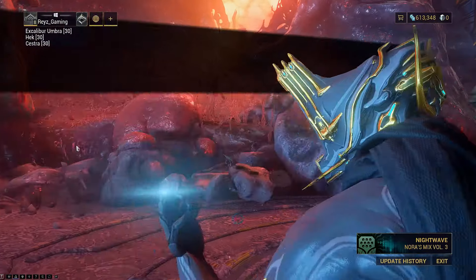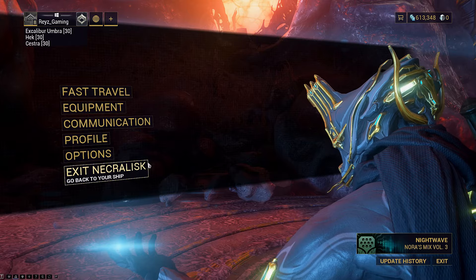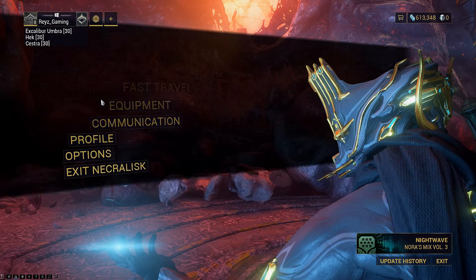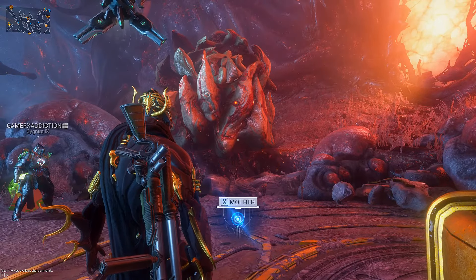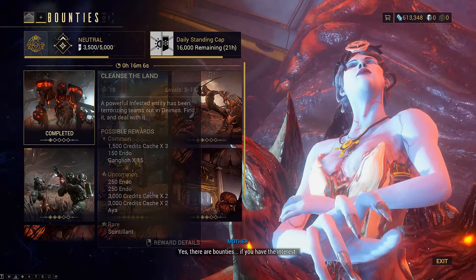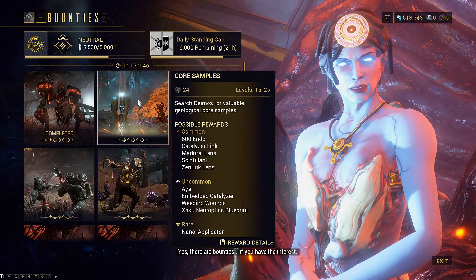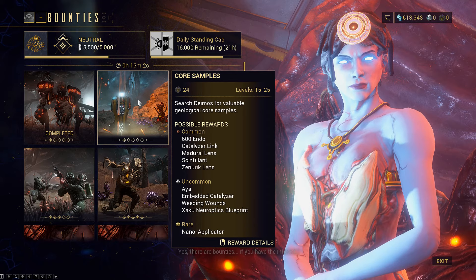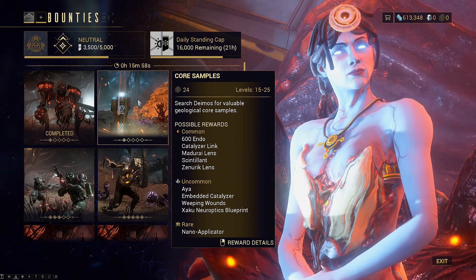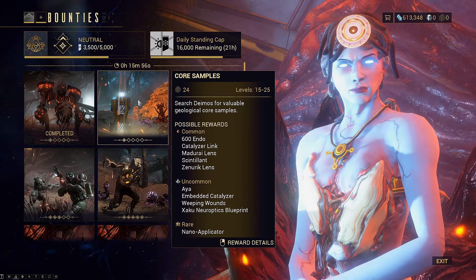For a beginner, the easiest way to increase your standing is to go to the Mother. First, make sure you're inside Necralisk, then hit Escape, Fast Travel, and go to Mother. When you're at Mother, approach her, talk to her, and go to Bounties. This is how you get your Mother tokens. Keep in mind you have the Mother, the Father, the Son, the Daughter, and the Grandmother, and you get tokens for all of those by doing the different objectives.